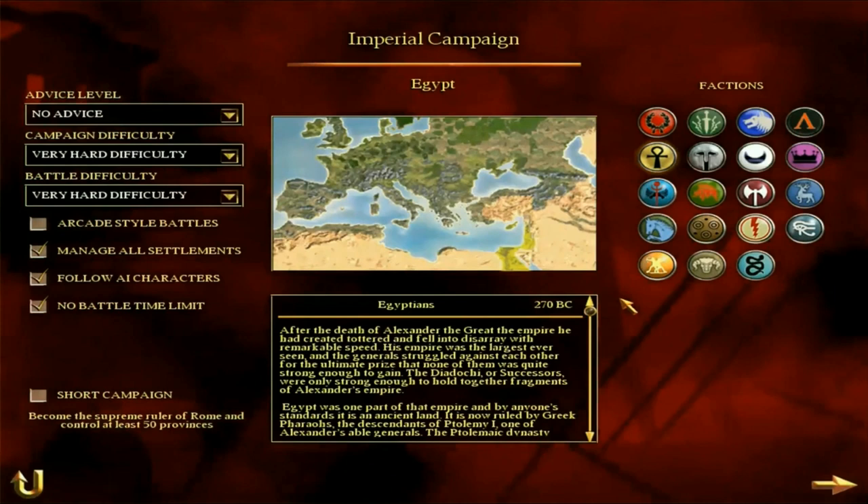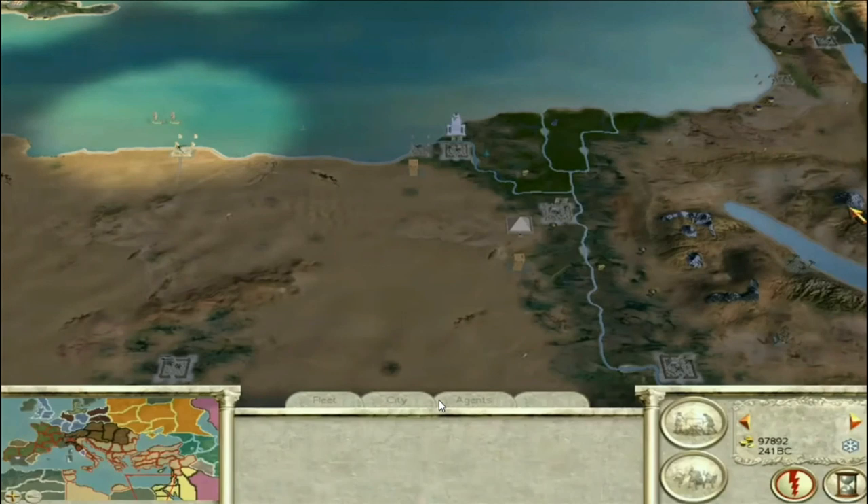We're going to get straight into the video. I'm going to use the example of my Greek Cities campaign — spoiler warning — but basically in that campaign I did indeed defeat Egypt pretty easily and very quickly. We were at war with Egypt one minute and the next minute they were gone, and that's when I realised I have a pretty good method of defeating them. I'm going to use clips from that campaign to illustrate my point. Let's get straight into it: how to defeat Egypt if you're far away.